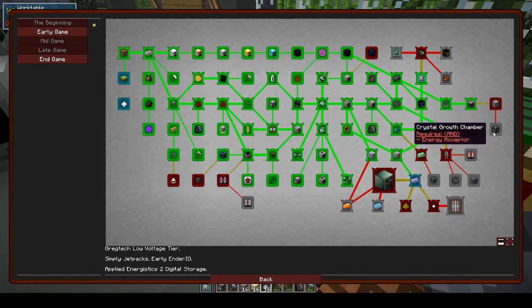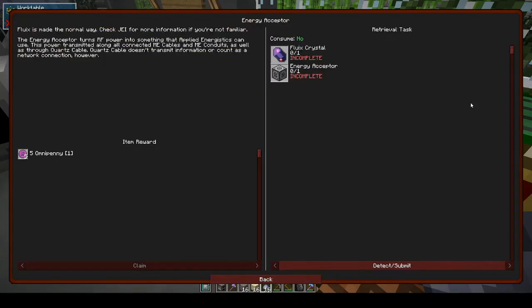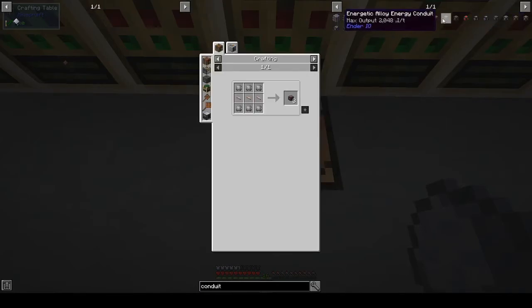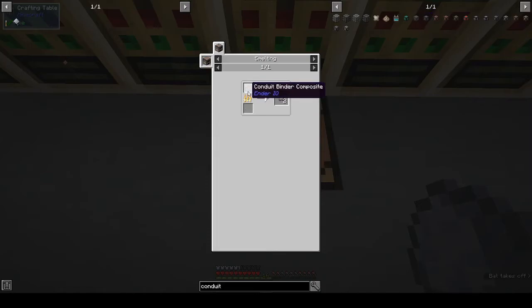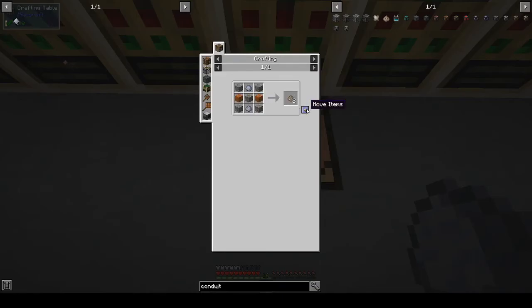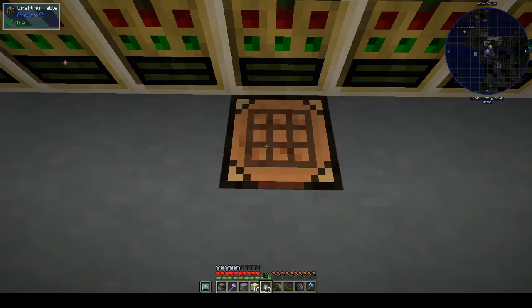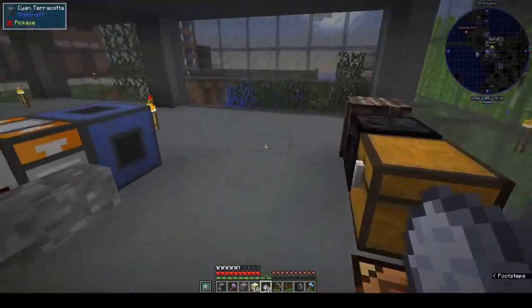Once we've done that, we can do the energy acceptor and at least have a look at the crystal growth chamber. For any kind of conduits, as far as I know, you need conduit binder. Conduit binder you get from binder composite, and that you get from gravel, clay, and sand - it's like grout from Tinkers but in a different configuration.